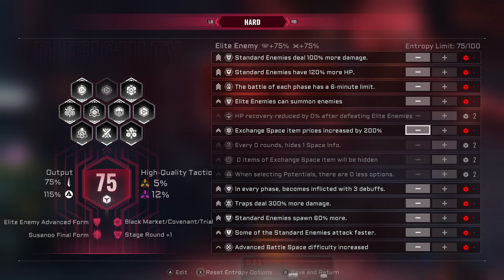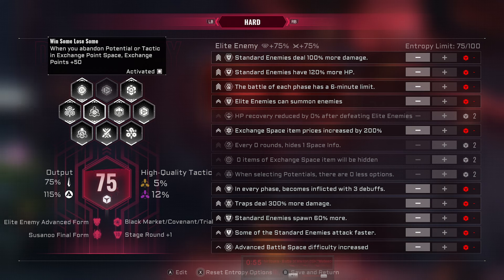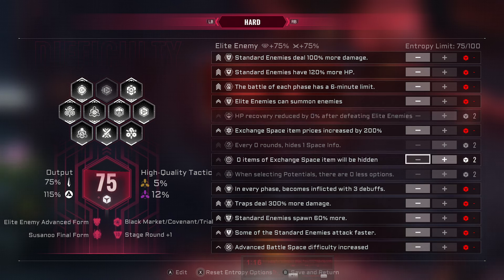So now if you're running the standard 75 entropy to get the shop refreshes and the exchange points, you're able to do it in the way I've set up that doesn't hide any space info. Also, this effect got nerfed really hard — we went from selling tactics at around 120 to somewhere like 80 now. It's a pretty big hit, but the new changes more than make up for the money we lost doing that.